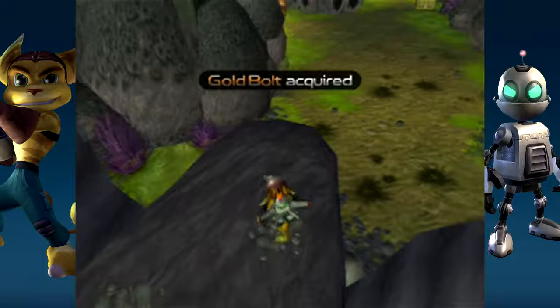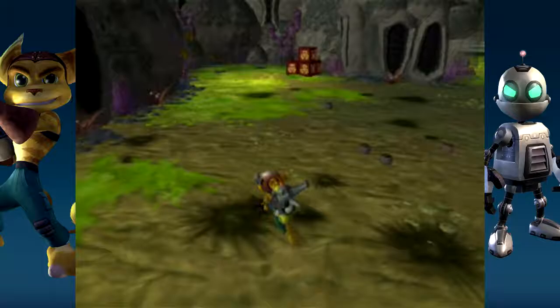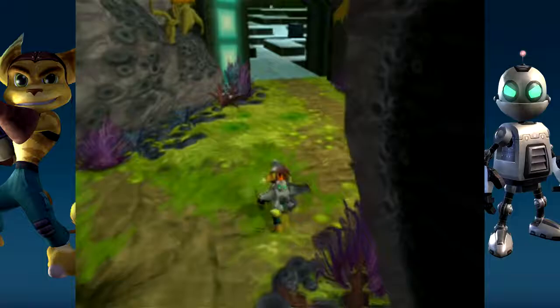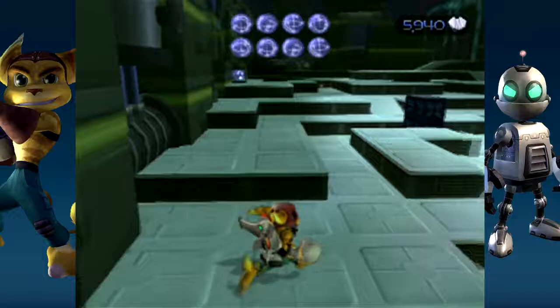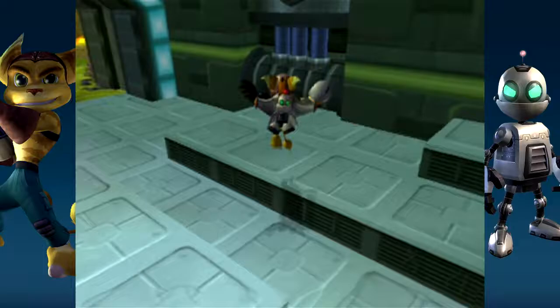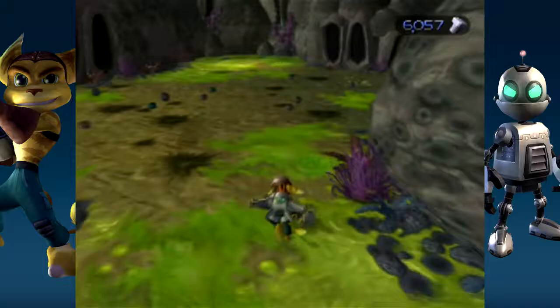Now I gotta dodge all this crap. I can now go ahead and grab some of the metal crates in here. Do they have anything? Yes, they do. Now let's not get hurt, shall we? Back up to 6,000 — nice. Run and gun! Now there are still some more areas we can explore back in this place — we couldn't get to some of these places before. Let's go ahead and grab those again.